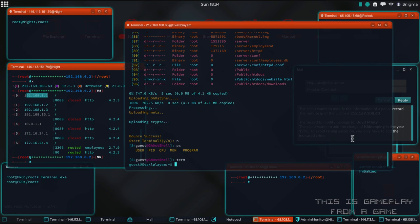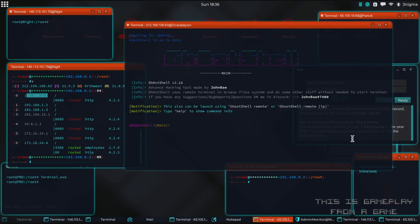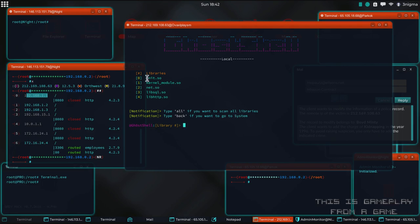There are also some launch arguments - you can start straight into the section you want or even into the IP you want for more efficient usage, which is a nice touch. So we're going to go into local. Here we can pick which of the different libraries we want to try to escalate privileges with. You can even pick all, but that's going to be slow because it'll scan all of them. Let's do init.